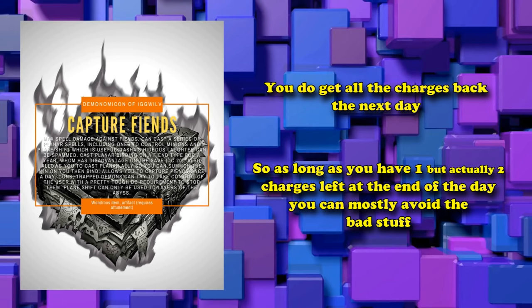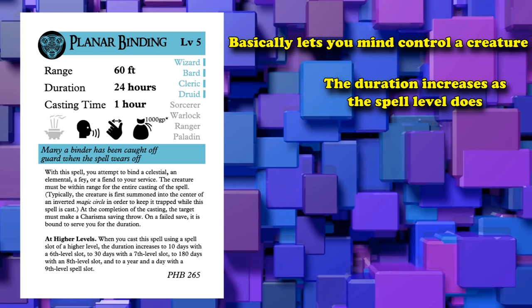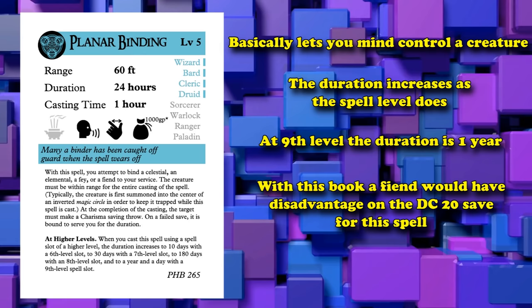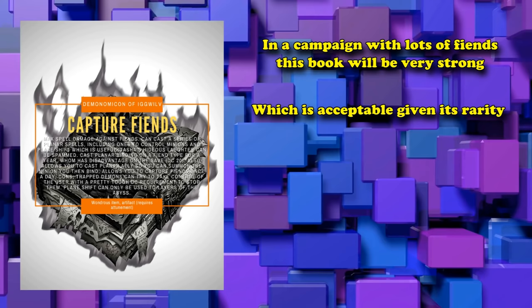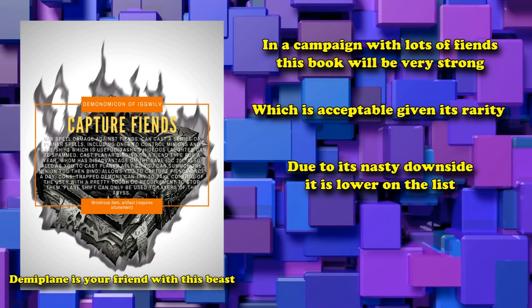It also allows you to cast Planar Binding at 9th level, a spell that lets you basically mind control a monster. If cast at 9th level, you can control a fiend for up to a full year, and that fiend has disadvantage on the DC 20 saving throw — a very hard save to pass normally. Being able to dominate a fiend monster for a full year is pretty useful. So if you're in a campaign with a lot of fiends, this book is going to be incredibly overpowered, which is kind of reasonable for an artifact item.